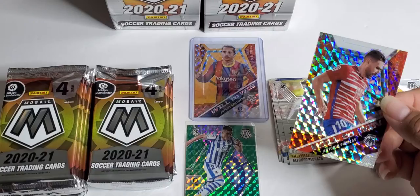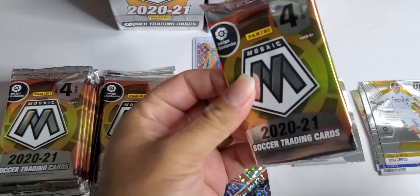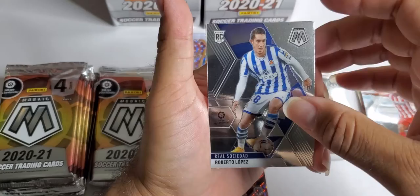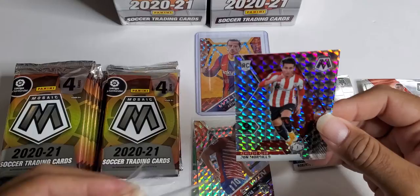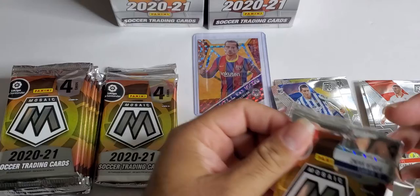We're just going to sleeve up all the mosaics and prisms. I don't know any of these players — Roberto Lopez is a rookie, Diego Carlos is a vet, and another mosaic rookie John Morcillo. Anybody know John Morcillo? From Athletic Club. These are some pretty cards, very very pretty.